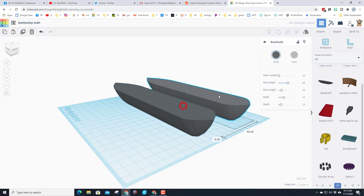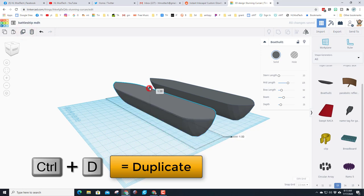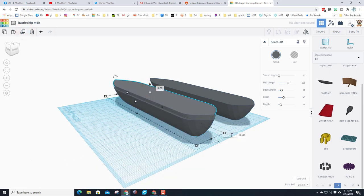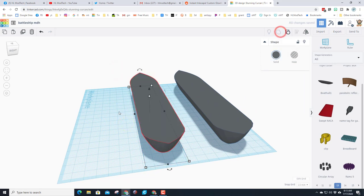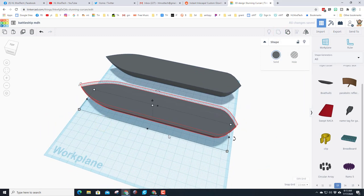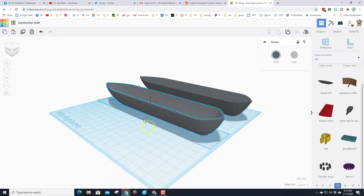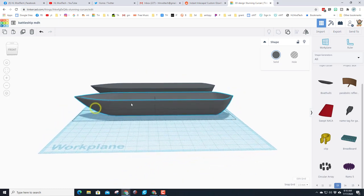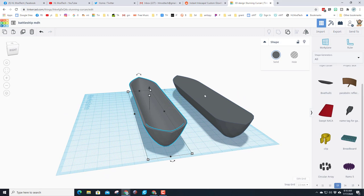Take that hull and duplicate it — that's Ctrl+D — move one to the side, then duplicate again and lift it up five millimeters, make it a hole, and group those two shapes. You have just instantly cut out your boat's hull. I'm not going to put anything in there for this project, but now we've got that ability.